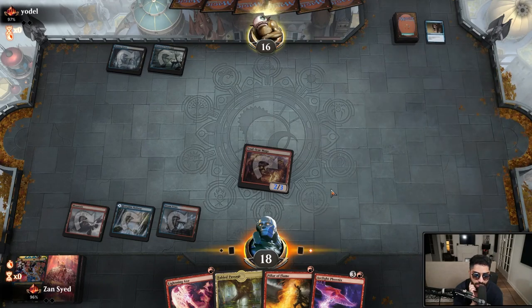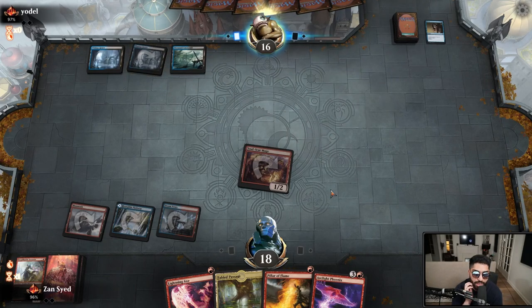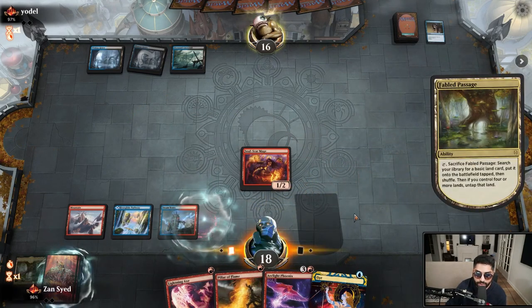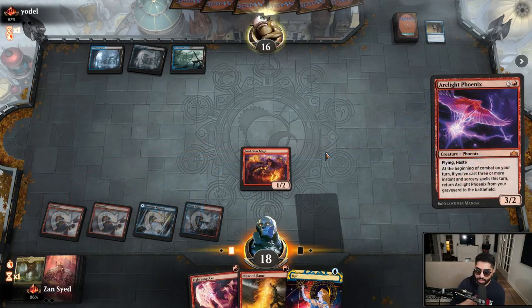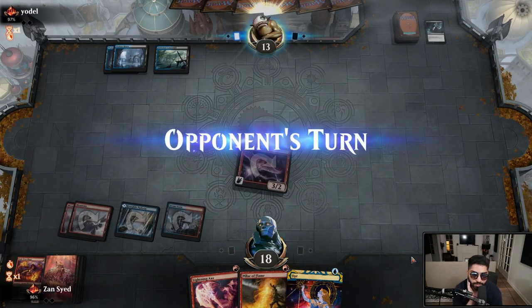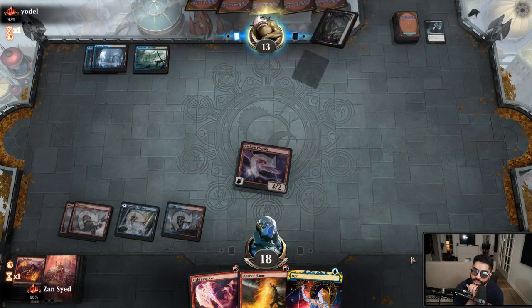We end up getting Censored — a card we potentially could have played around, which feels pretty bad. My goal was to incentivize them not to counter the Dread Horde Arcanist, but instead we walked into a bad situation. It's a great idea to just slam the Phoenix naturally — not enough people do that. In spots like these they're just trying to make the Phoenix come back out of the yard, but if they use a removal spell on it and you bring it back later, it still got great value. Let's see if they have any answer — I feel like this Phoenix is going to be a problem.